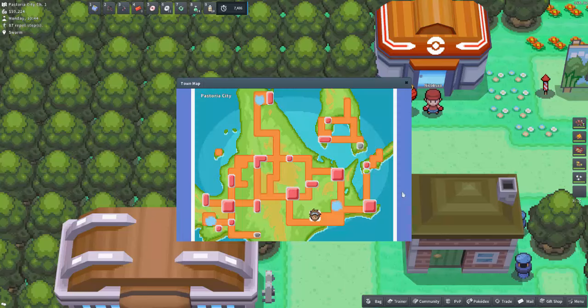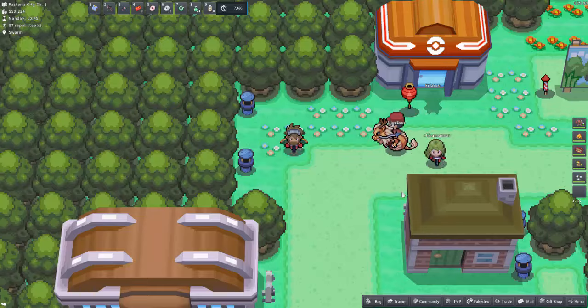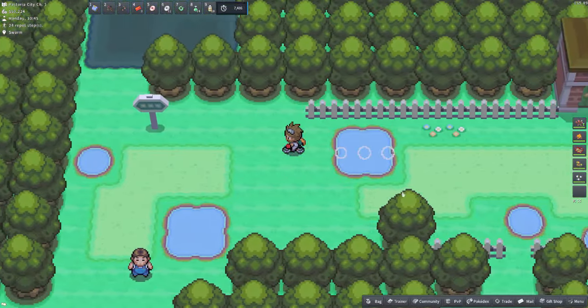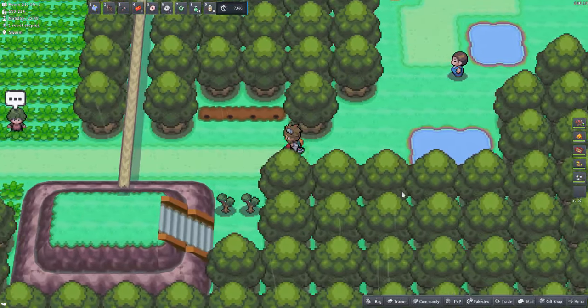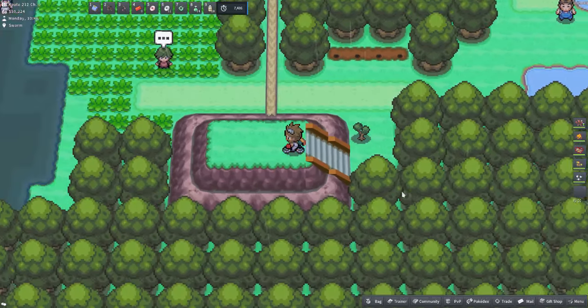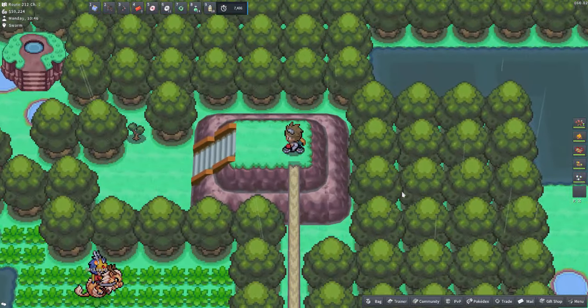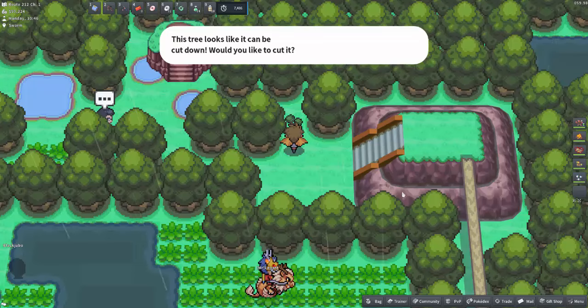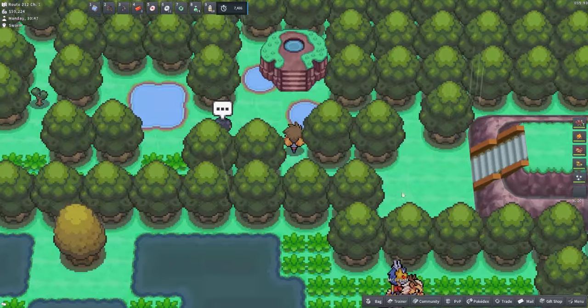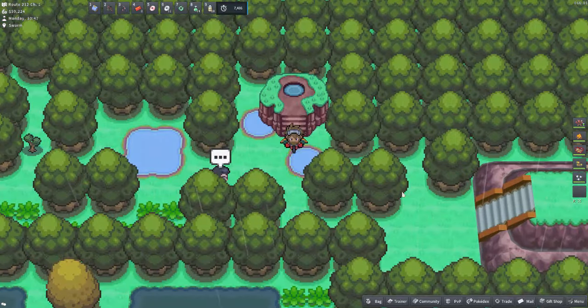The third raid den is in Route 212. I suggest starting from Pastoria City rather than Hearthome City, and you'll need a Pokémon that knows Cut. Head west out of Pastoria City, past this trainer, don't use Cut on the small tree yet, go up the stairs, across the balance beam, down these stairs, then Cut this tree — or just run through there — and here is the raid den.